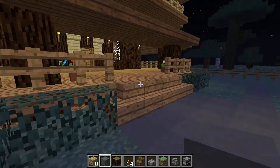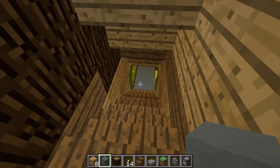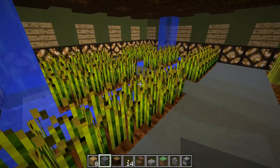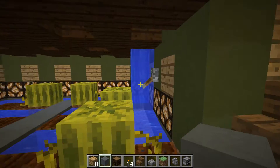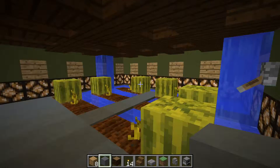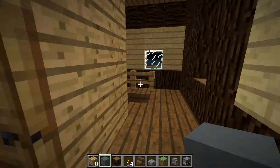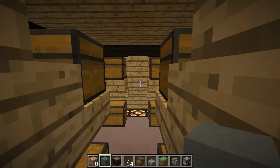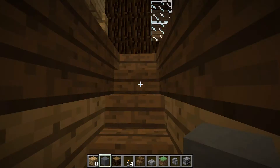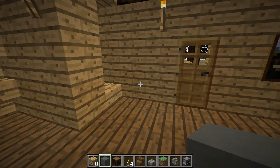Now I'm going to show you the basement. Here is the garden basement — it has some crops over here, some melons over here. I have a light switch here that turns off the lights, and flipping it again turns them all back on. Down here is a storage area in case I ever run out of space upstairs — this cellar area is mostly for crops and other things like that.